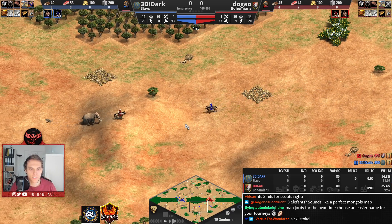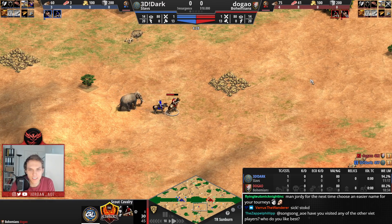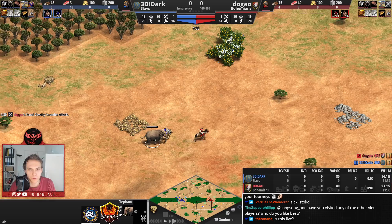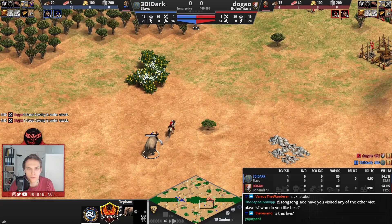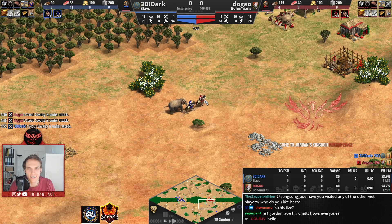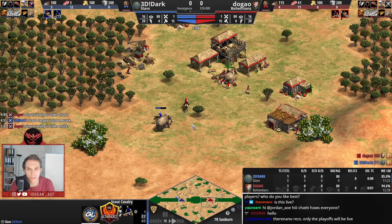Dugao is taking some hits from Dark's scout. Dugao is not really known for laming, but he feels like he's been doing this for quite some time — he's doing a marvelous job. Dark is trying everything he can to stop that. But that's exactly what you have to do: if your opponent tries to block the elephant from chasing you, you just stand there with your scout.